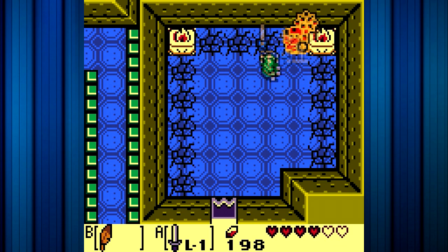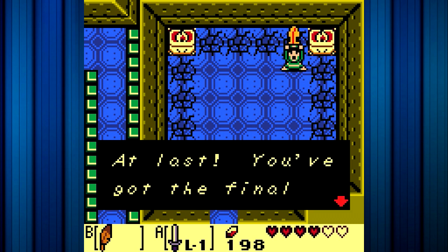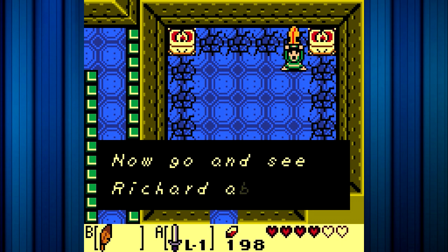Just keep slashing at him. Eventually he will die. You'll get the final gold leaf. That's pretty much it, so now you can leave. Now we can just leave the castle, because there's literally no need to stay here anymore.